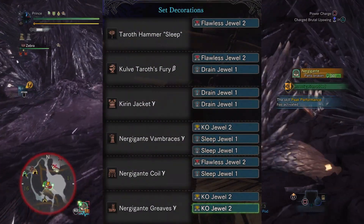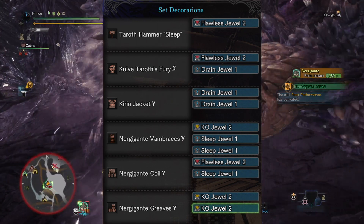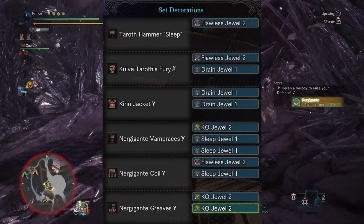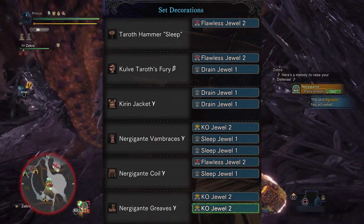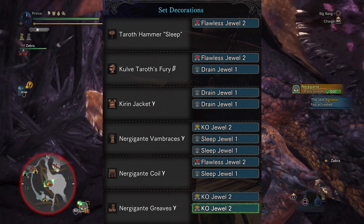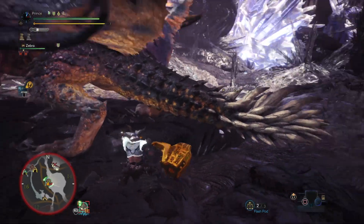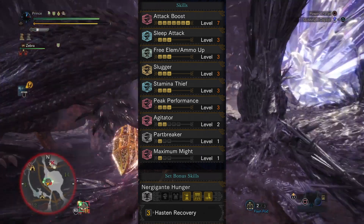On the decoration front, we're putting a Flawless Jewel in the hammer. The head piece gets another Flawless Jewel with a Drain Jewel. Two Drain Jewels go into the chest. The arms get a KO Jewel with two Sleep Jewels. A Flawless Jewel and another Sleep Jewel go into the waist, and finally two KO Jewels go into the legs. All in all, this build is made for knocking them out.